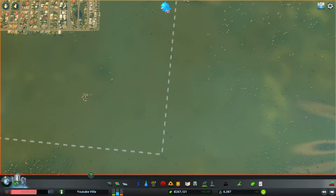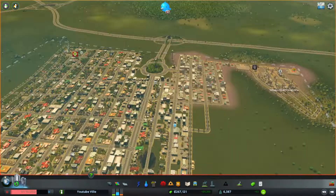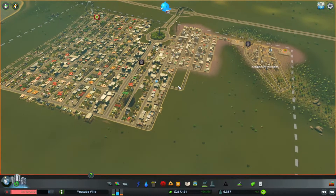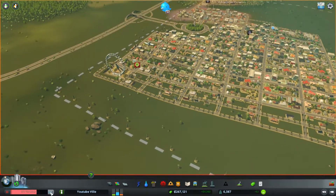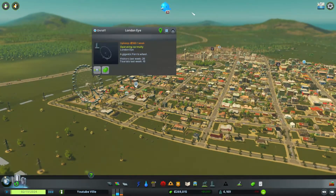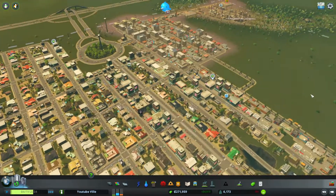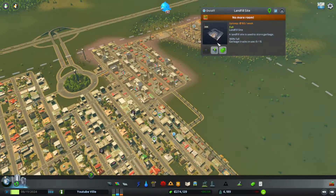So we have 6,000 people, we have over a quarter of a million dollars, we are making lots of money, and we have the London Eye.